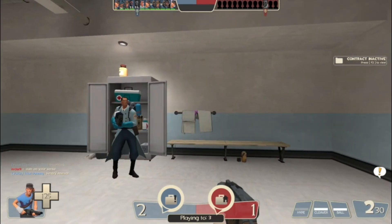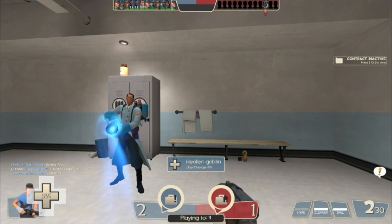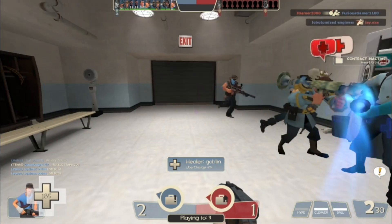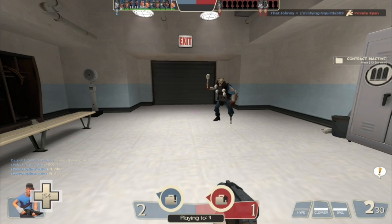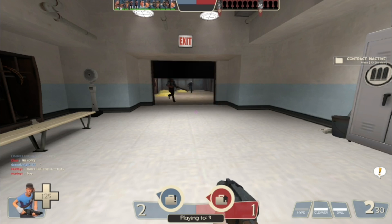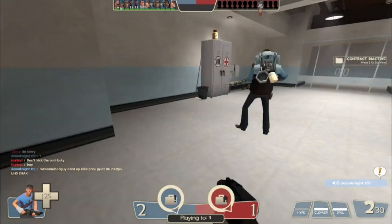After you kill that demo man there's going to be a really big demo man in the intelligence room. Once you beat that really big demo man, your scout will play a voice line and then the cutscene is going to play, and you'll be done with level one.